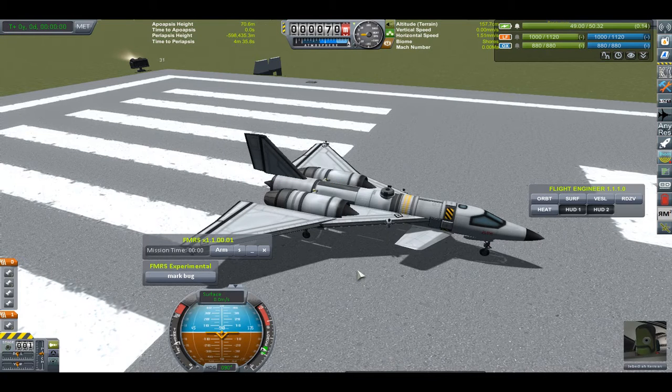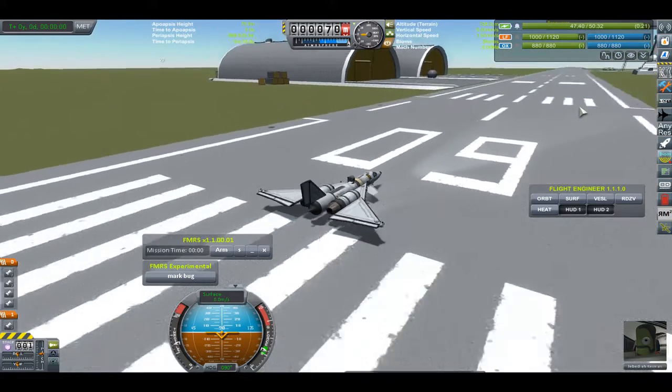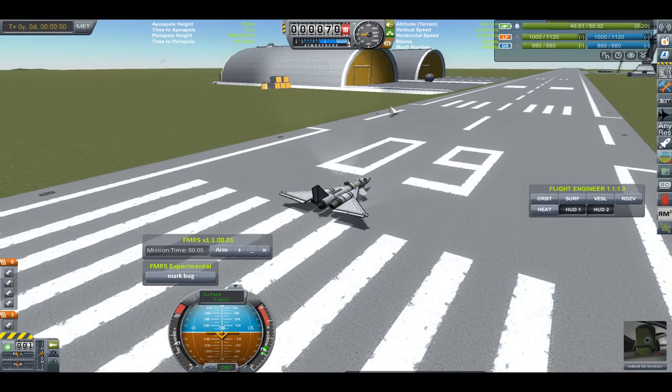Actually, you can just hit lights and you'll activate it. It follows my mouse. I don't have anything set up out here to target, but if I were to target something, it would automatically lock onto it.